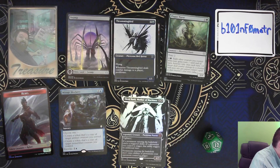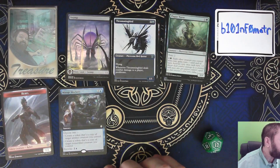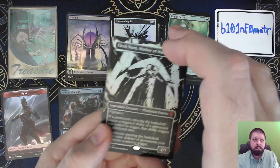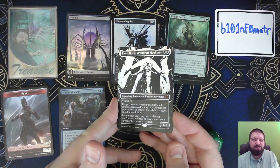Let me double check what it looks like. So this may be — it's probably a Showcase Foil. It's a Showcase Foil, and the Showcase Foil is 77 bucks TCG mid. Yes! This will boost the overall value of the box.